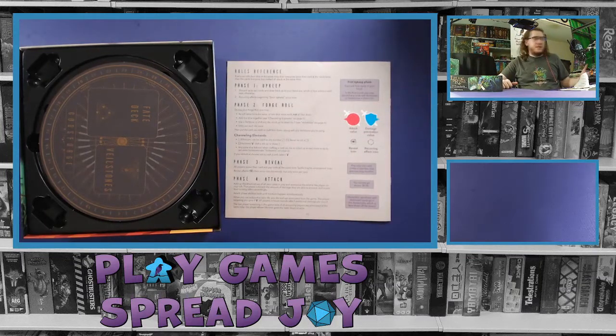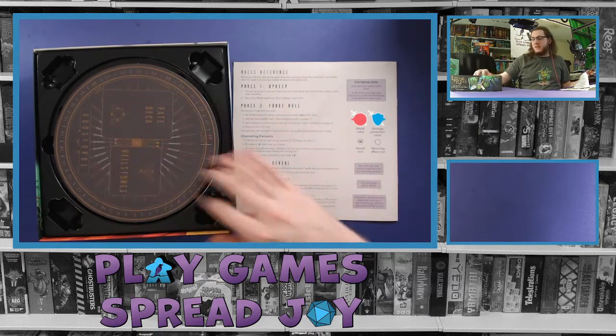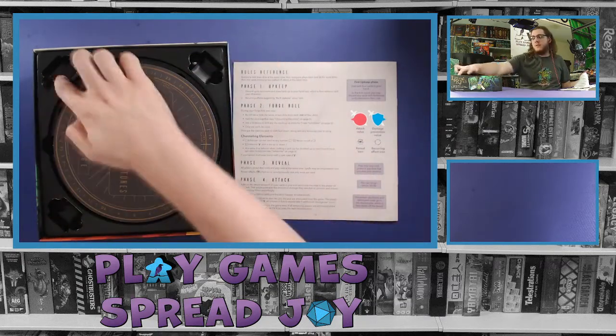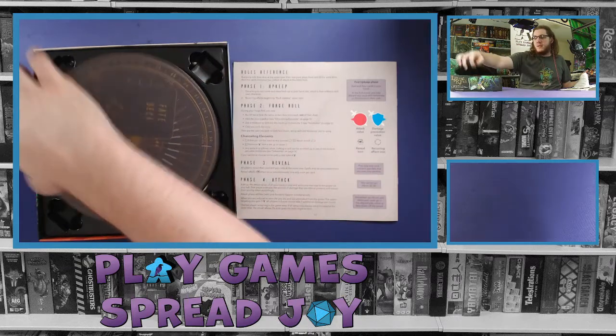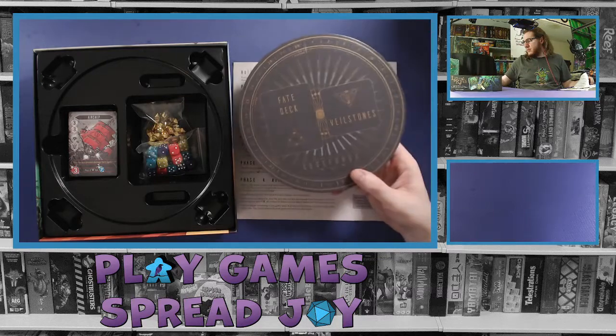First look at the box — there's a decent insert right on top, a nice plastic formed insert piece holding everything in, with potential spots for components as we get them out. This is a nice piece of cardboard stock.